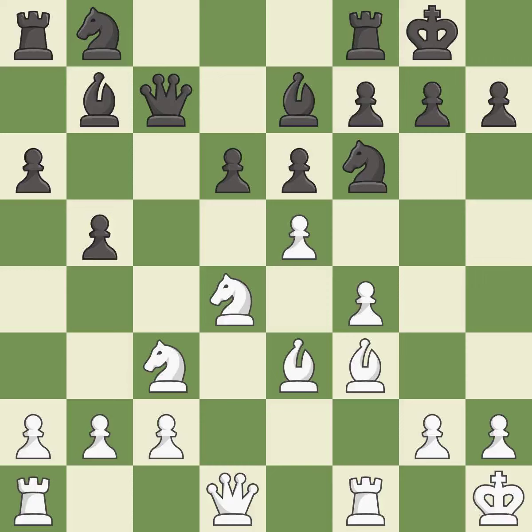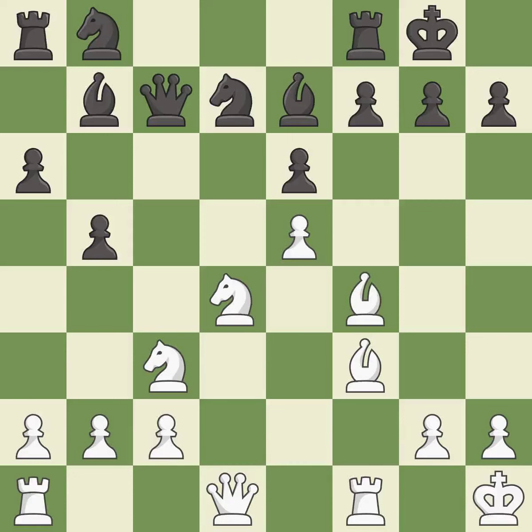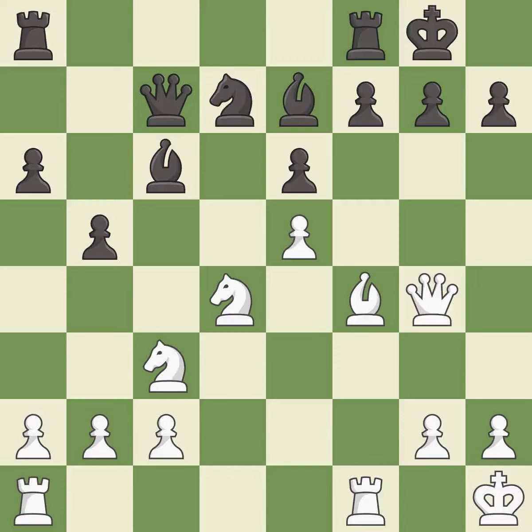This is not the right idea — it is an inaccuracy. This is an equal trade and it is best. This threatens to win a rook. This move puts the knight on a safer square. This allows the opponent to kick a knight — it is an inaccuracy. This ignores an opportunity to kick a knight. This maintains the balance in material with a good trade. This connects the rooks, which helps them coordinate together in the future.